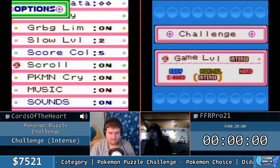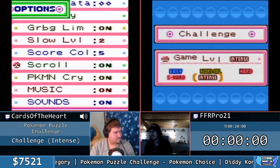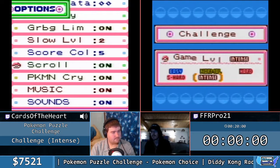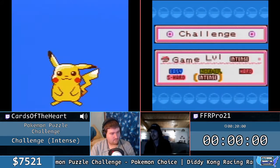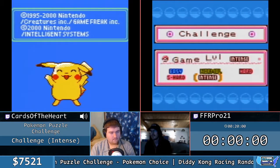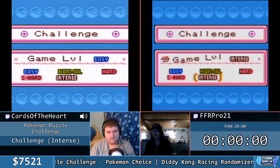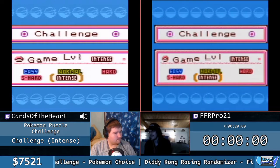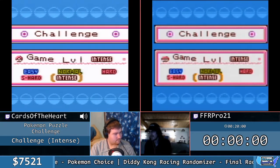But unlike previous entries such as Tetris Attack and Pokemon Puzzle League, where both you and the computer have their own screens, in Pokemon Puzzle Challenge, due to the limited computing power of the Game Boy Color, the AI does not have their own screen. Instead, they have a health bar and send over scripted attacks.